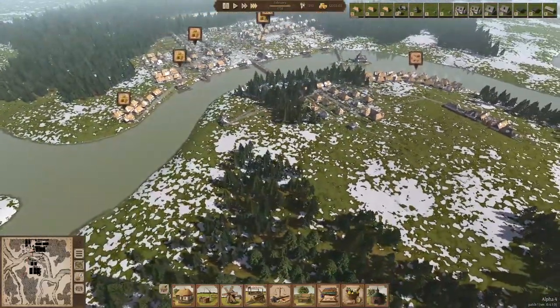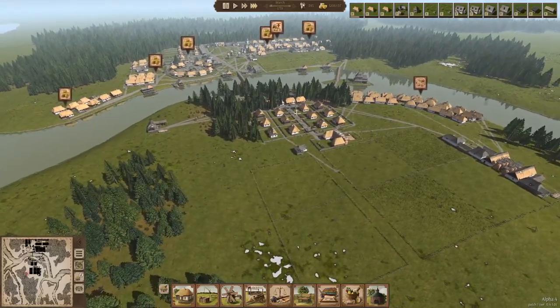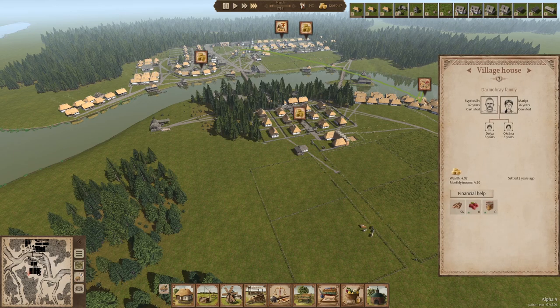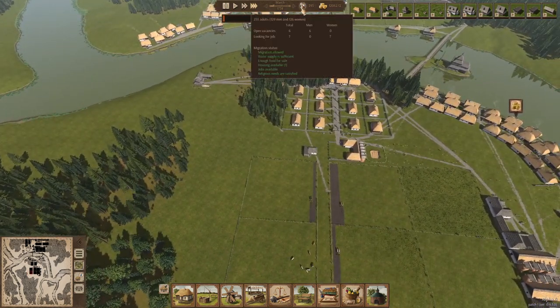Now snow is melting. Our town is looking fantastic — look at all these houses. It's not all on a grid; some of it is, but not all of it. I think this is looking great. These people are complaining they don't have enough variety — yep, that house. They've got a pretty good amount of money so they should be able to buy, no problem. Now we're a little more even-footed. We have six open vacancies for men, zero for women — women are actually looking for jobs.